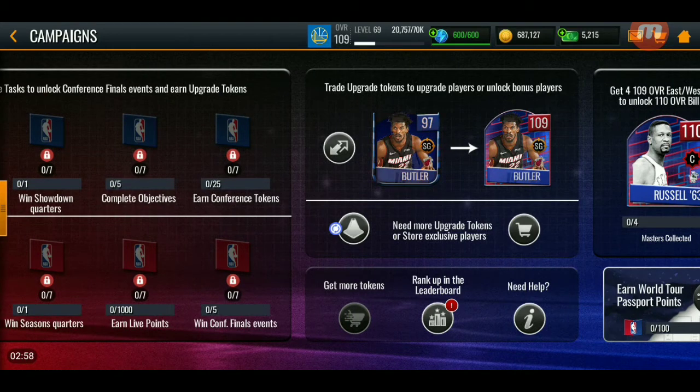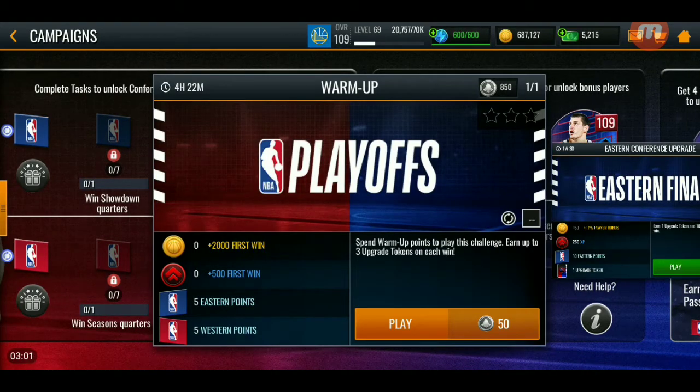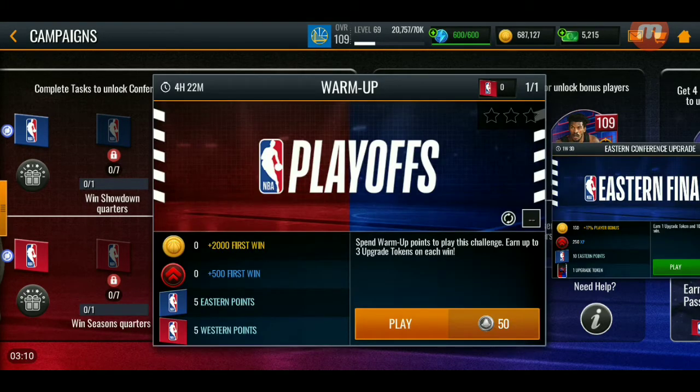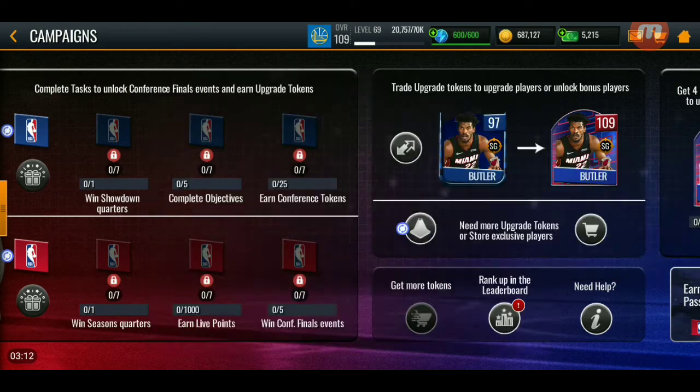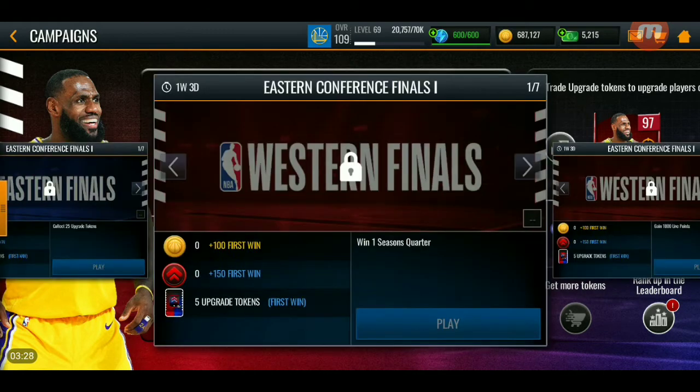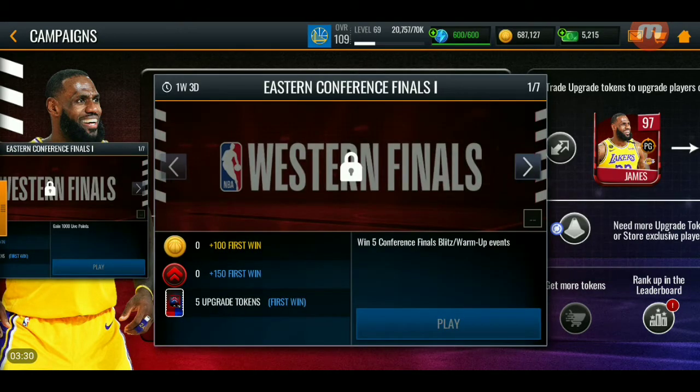As you guys see here, EA — congratulations — you're doing a great job with the warmup points. Huge shout out to EA for the warmup points because I really love them when they put warmup points; it always helps us for the promo. Same thing for this one: just play quarters, and whatever amount you get from the Western conference events and the Eastern conference events, I guess that's the amount needed for unlocking the full thing.